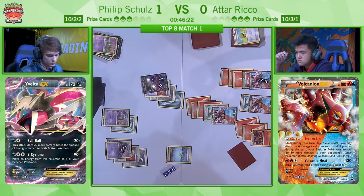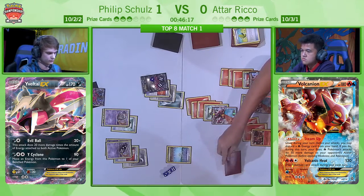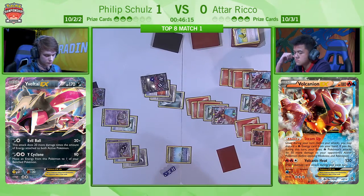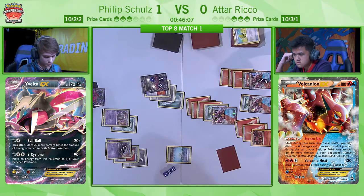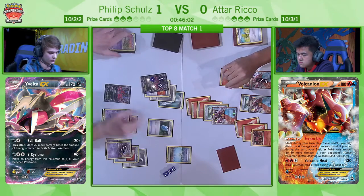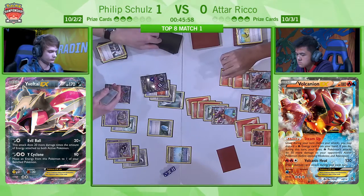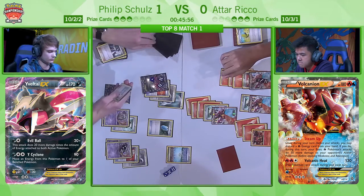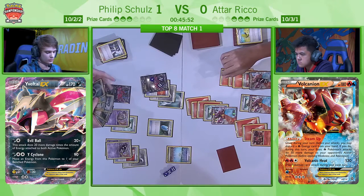The biggest issue is that Atar's current Volcanion has the Floatstone, so if Philip goes for a Y-Cyclone play, it can simply retreat to the bench. That means both Volcanion EXs will be heavily damaged, but each of them are sort of going to outrace Philip in terms of how many prizes are taken. I think looking to hit the Max Elixir is going to be a huge prerogative for Philip off of this Professor Sycamore via VS Seeker. I couldn't agree more — and like we said, my Shaman point remains valid, just not when there are two active Garbodors.